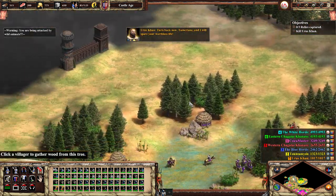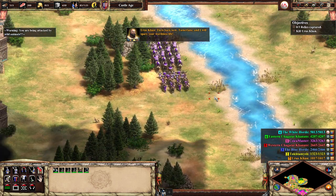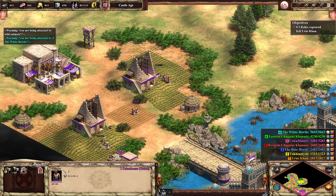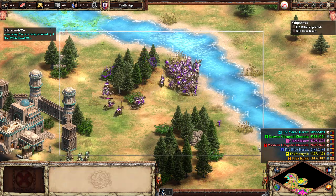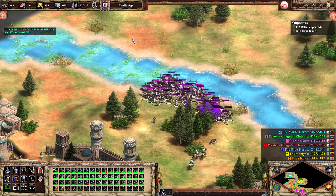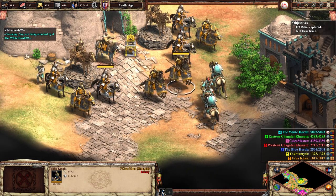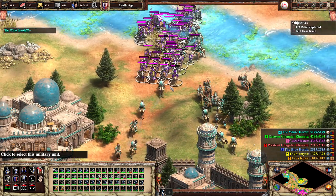'Turn back now, and I will spare your worthless life.' No, you won't — you know you won't do it. Why lie about that? Okay, so we have a huge blob of units. Let's smash them against their units and see if we can kill their leader. His sparkles — well, I guess that's his only weakness.